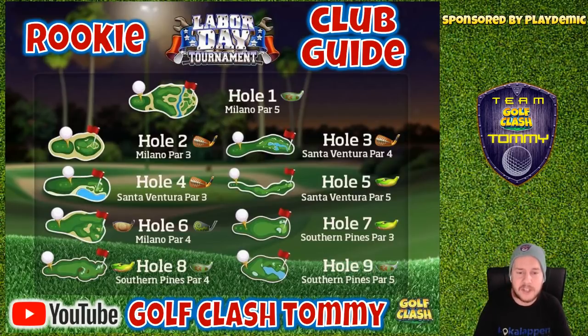Hole number five — Santa Ventura par five. We're going to choose the Viper. The reason we're going with the Viper is that we don't need a club with a lot of power for this par five. So we're going to play with the one that has more accuracy and more ball guidelines. You might think, can't I use a sniper instead at level five, six, or seven? Sure — but when you play in the rookie division you most likely won't have it at that level, so the Viper is going to be the better suggestion.